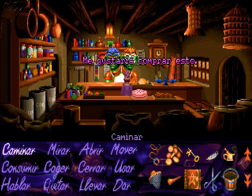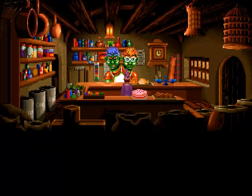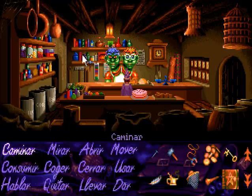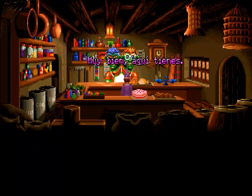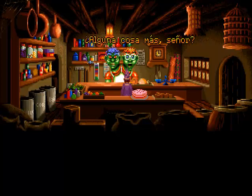Pedimos el martillo, le pagamos las dos piezas de oro correspondientes. Después pedimos también el aguarrás. ¿Por qué no podía volver después? Porque para acceder al pantano hay una parte donde vamos a encontrar un puente que tiene un tablón suelto, y para eso vamos a utilizar el martillo y el clavo que hemos comprado. Así que ya que tenemos todo lo que necesitamos, nos volvemos de nuevo hacia el corazón del bosque.